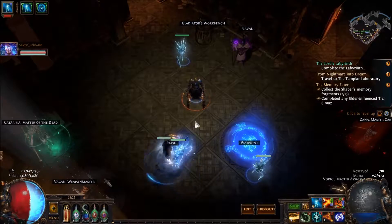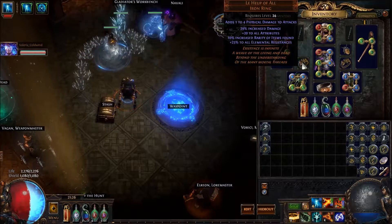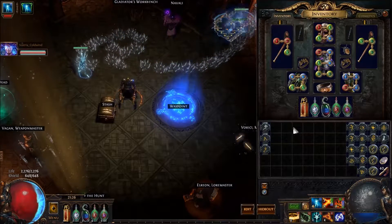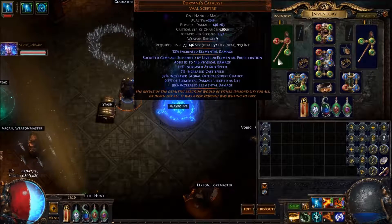Hello everyone, CannonLouie here, back with more Path of Exile with Warmonger. Incursion League has ended, so we are starting up recording more stuff for maps and everything. These are the stats of the slightly better Doriany's Catalyst scepters that I have.